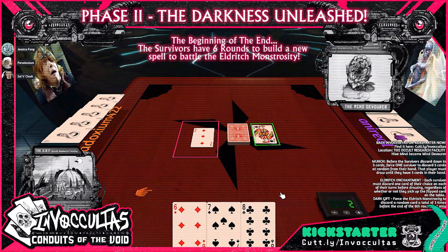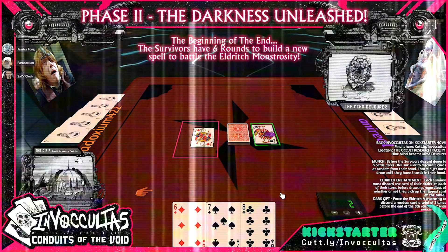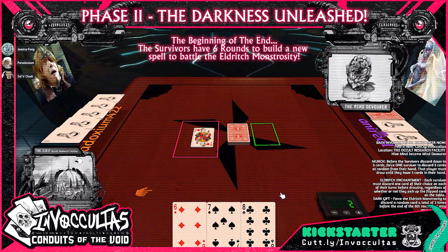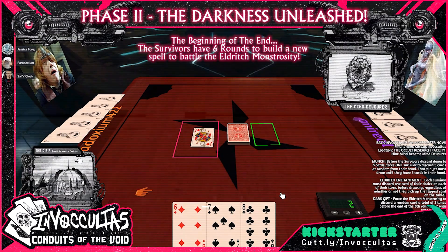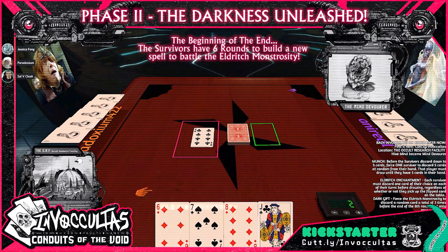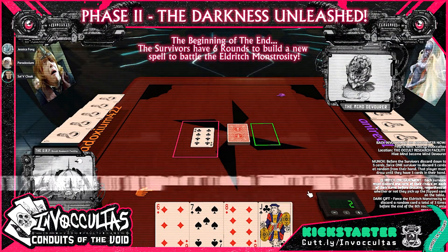I'll take it. You'll draw back up to nine if you end up with less than nine cards at the end. I'll beat it with this. Since I discarded a card to beat that, I've met my obligation and I'm essentially safe from losing an extra card.